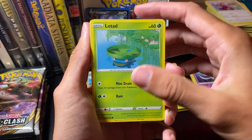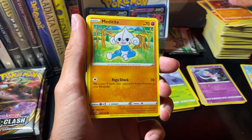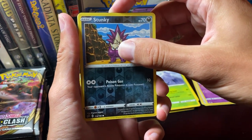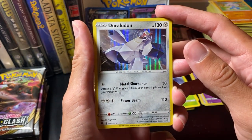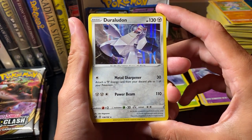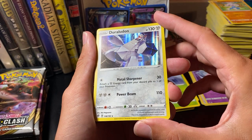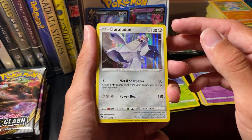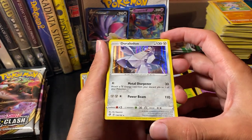Stufful. Lotath. Growlithe. Rolly Coley. Meditite. Reverse Hollow Stonkey. Our rare is Duraludon: attach a Metal Energy card from your Discard pile to one of your Pokemon, and then Power Beam — just 110. The foil down at the bottom is really hard to distinguish on this card, but it is there. Very, very faint.